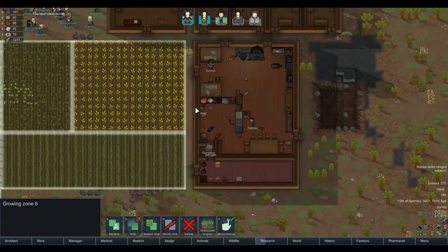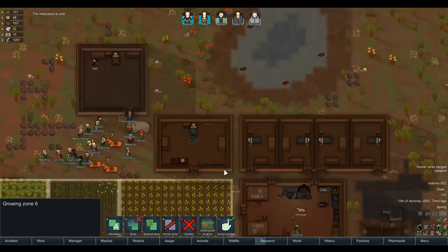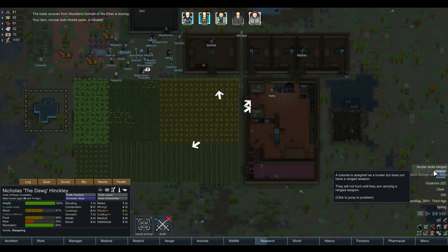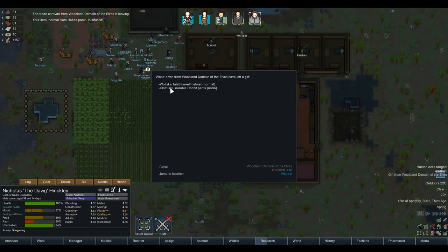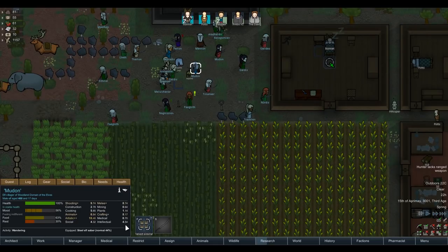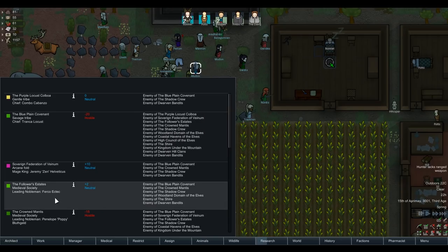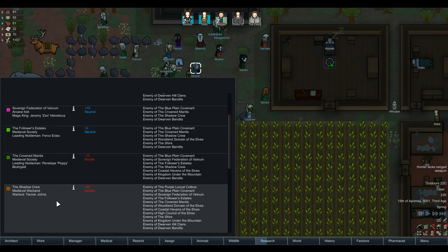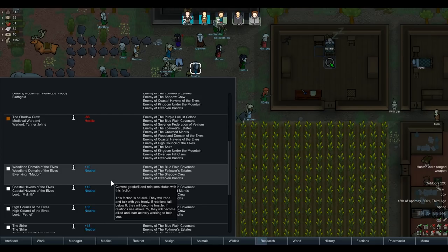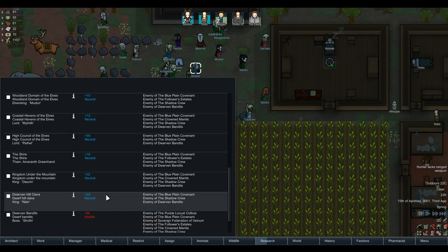Gift from the woodland domain of elves - they've left us invulnerable hobbit pants and a wolfskin elf helmet. That's pretty cool, thank you. Are they really that friendly with us? The woodland elves - the arcane folder is kind of friendly with us at plus two neutral. The shadow crew are really not happy with us at all, but then again they are called the shadow crew. The elven king Mudan and his elven woodland domain - plus ten. The high council of elves really, really like us. Same with the dwarves.